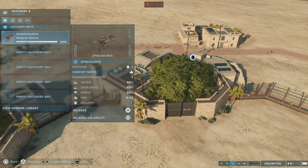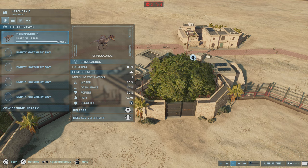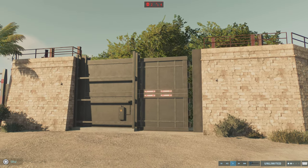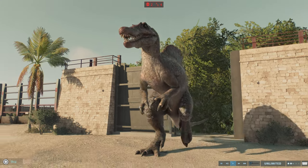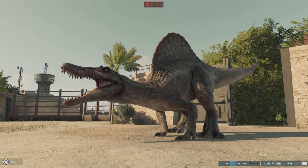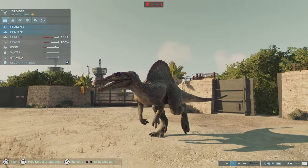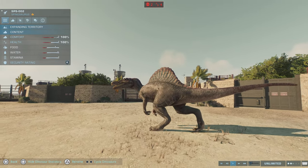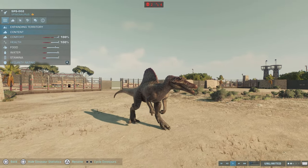Spinosaurus has one more little trick to show us, and that's its new hatchery animation. It used to just simply walk out and be like, 'hey, I'm here, I'm big, I'm awesome.' Now it's got its own presence. Like the Spinosaurus it is, it runs out, plants its forelimbs into the ground, and screams: 'I am here, I am the Spinosaurus, and I am going to tear stuff up.'